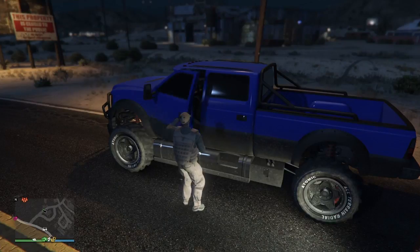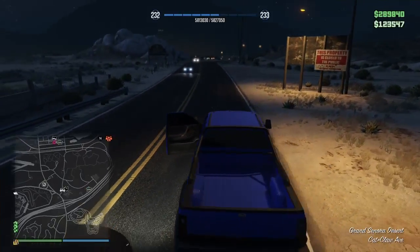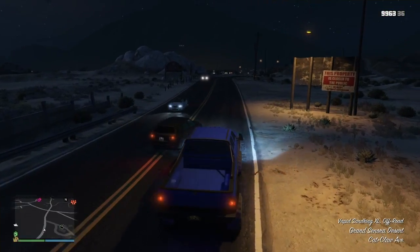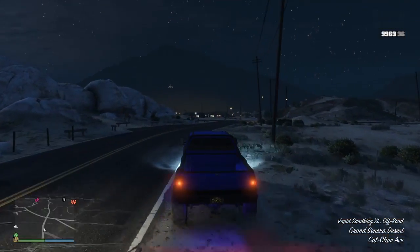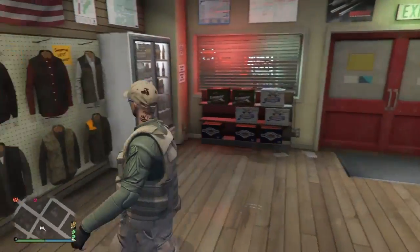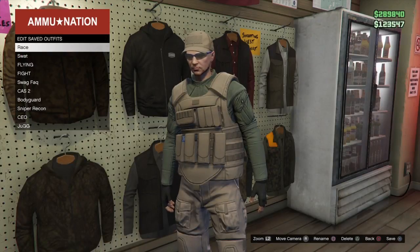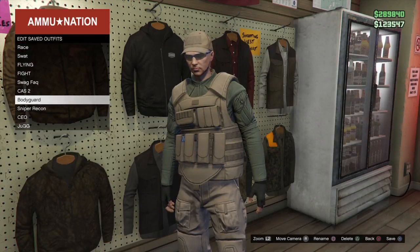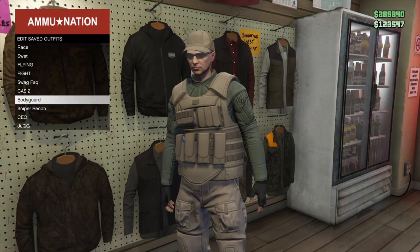Then what you want to do is get in your car or whatever - a bike is more efficient so you don't actually ruin the outfit. You just want to go over to the ammunition shop. Now that you're here, all you got to do is walk up to these tops over here, press square - whatever button it is on Xbox - and just save it to whatever slot you want.